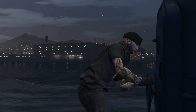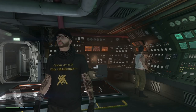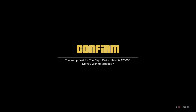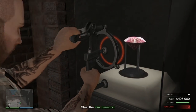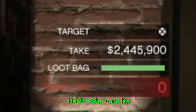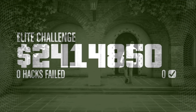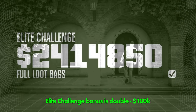You can do this as many times as you like within the 48-minute window. After that the game will default the heist to normal mode. Hard mode means you can't die or you'll fail the mission, while normal mode gives you an extra life. The bonus for hard mode is that your primary target pays out more and the elite challenge bonus doubles from 50k to 100k.